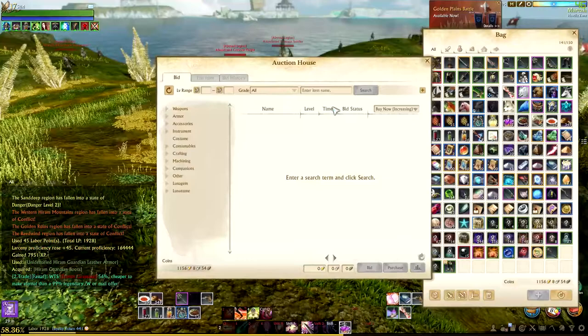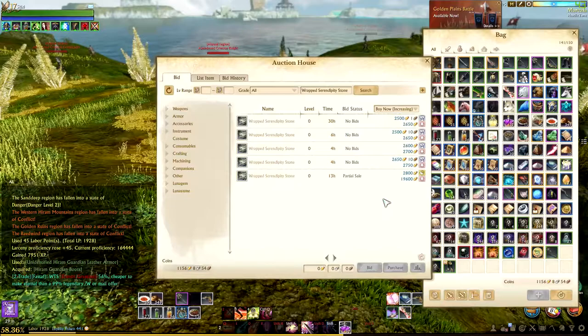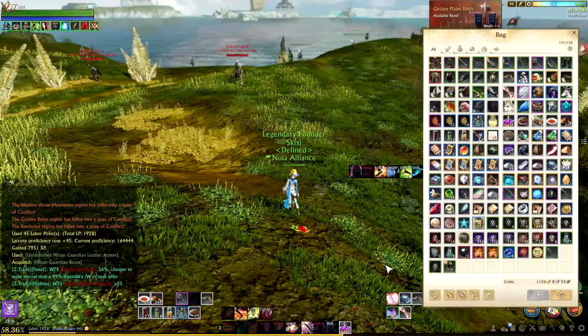Let's check the price of them — yeah, they're extremely expensive. They're mainly used for costumes, to re-roll the stats on them, hence why they're so expensive. And if you use them on the Haram Gear, it's just a complete waste. Just do not do that at all. Just spend an hour or two more farming in this location or the Diamond Shores location.